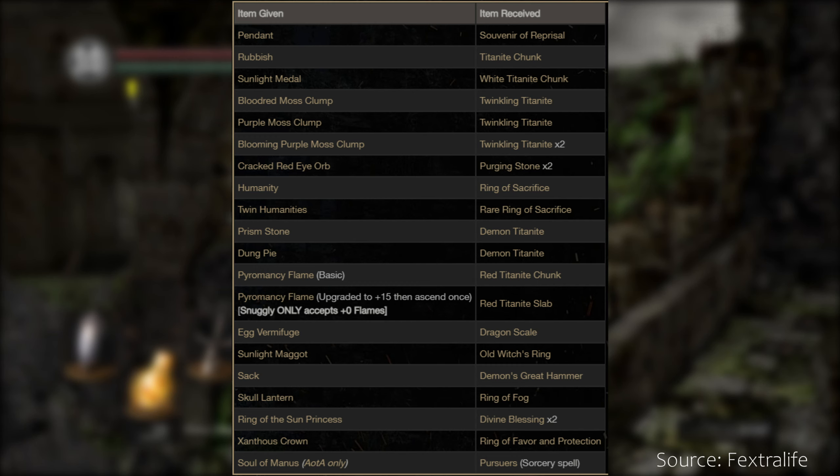You can trade a pyromancy flame — just a basic one — in exchange for a red titanite chunk. But if you trade the ascended pyromancy flame, Snuggly will return a red titanite slab for topping off your fire and chaos weapons. Trade an egg vermifuge in exchange for a dragon scale to level up your drake sword or any other dragon tail weapons.